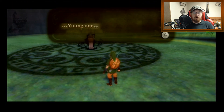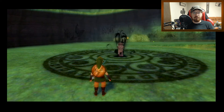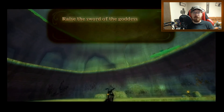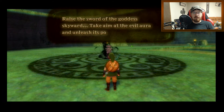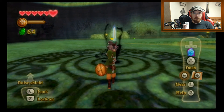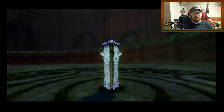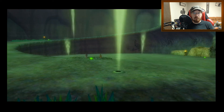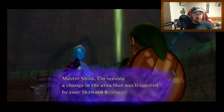There's someone down here: 'Young one, child of destiny, descended from the sky.' The text was going slowly so I had to read it in a weird pronunciation. 'Raise the sword of the goddess skyward, take aim at the evil aura, and unleash its power.' I can do that — it's glowing. Fi says: 'Master Shinii, I'm sensing a change in the area triggered by your Skyward Strike.'